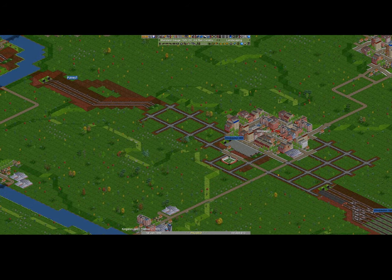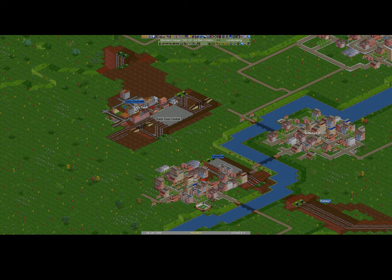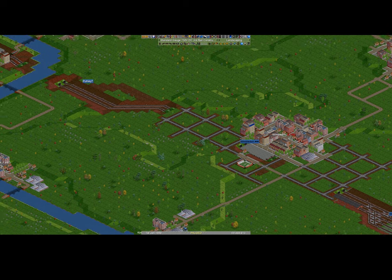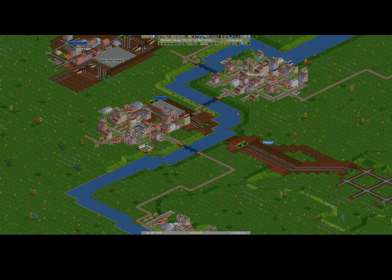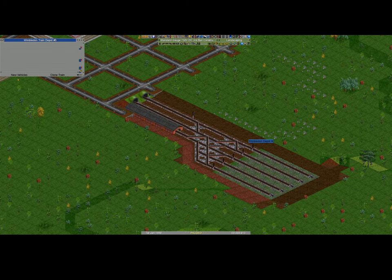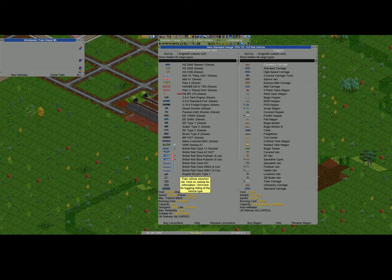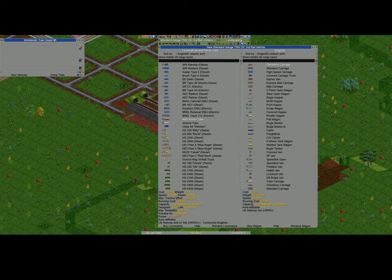So I think we've got a depot and our stations. Let's give it a go and get our first set of trains going. We're going to create a service from Wimbledon - let's just call it depot - going all the way up to Paddington and then back down. We'll probably change the service in the future. Let's go down and get some new vehicles. We have this Tube Fairwell - let's buy that one. I don't think there are any other tubes on here.